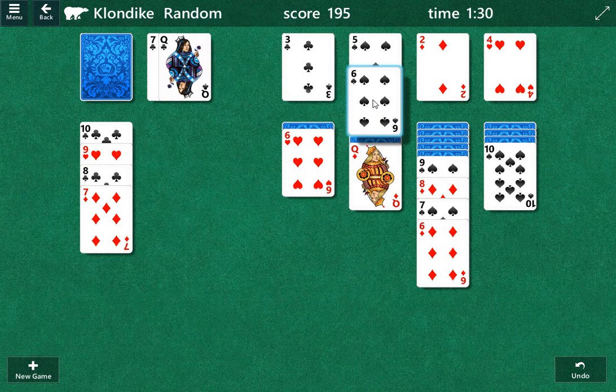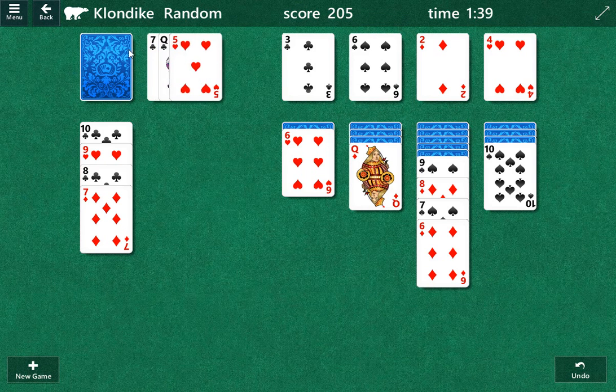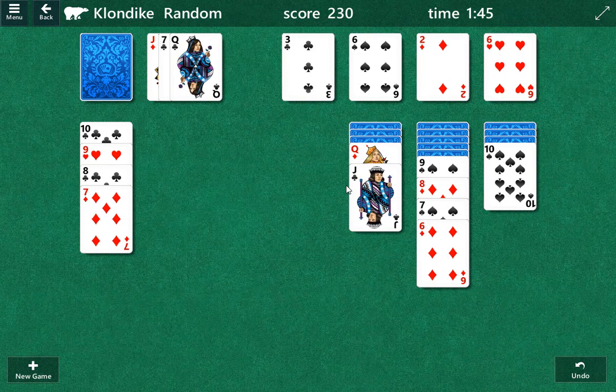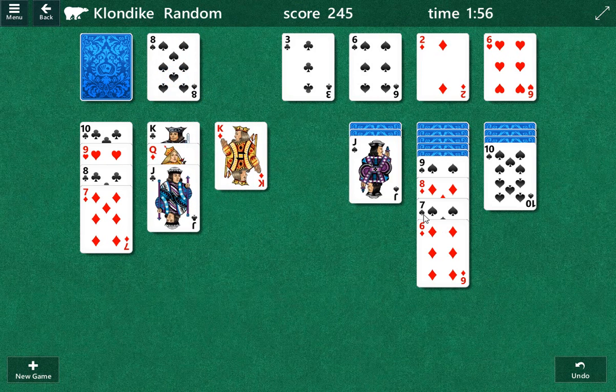I'm gonna play the spade there. I'm gonna play the five of hearts next. And then we'll save the kings in the front of the draw pile as the insurance card — just give us more of a chance. Actually, we can play all the kings, I think. No!